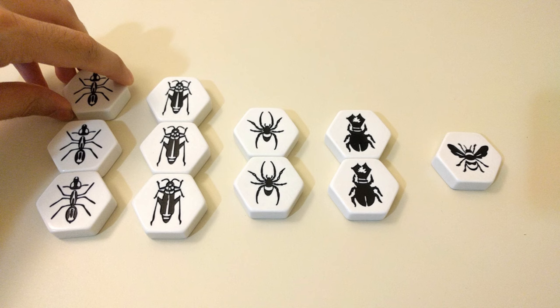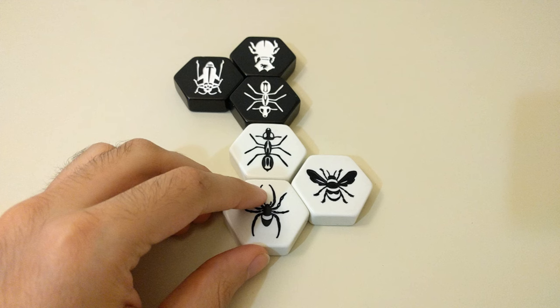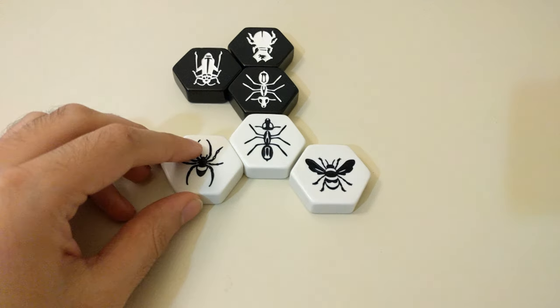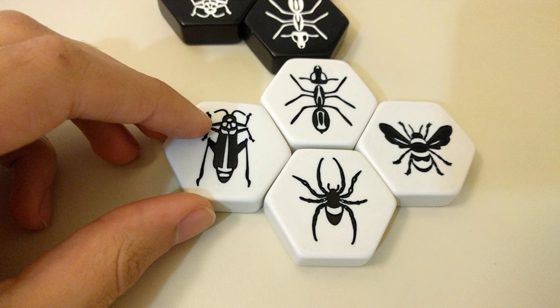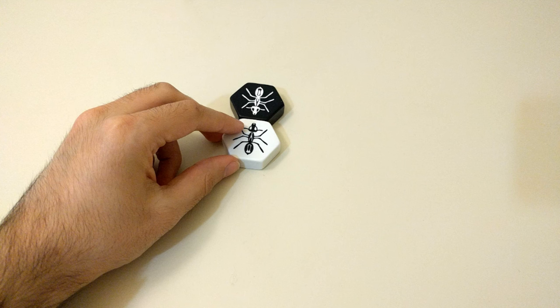A: Place one of your bug tiles somewhere into the center play area, known as the Hive. Or B: Move one of your bug tiles already in the center play area according to their special movement rules. As far as placement is concerned, you can place a tile anywhere you want in the Hive, as long as it's adjacent to a piece of your color and not adjacent to a piece of your opponent's color. The only exception to this rule is each player's opening move because you won't have any other choice.